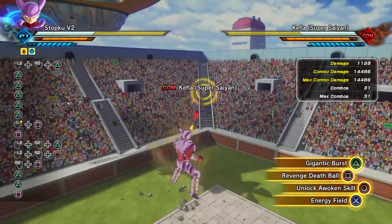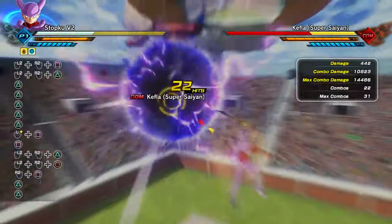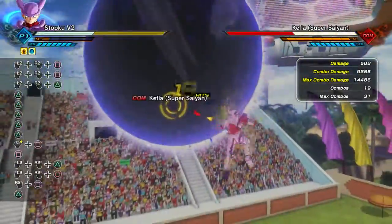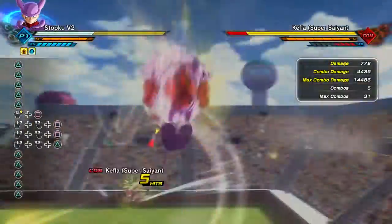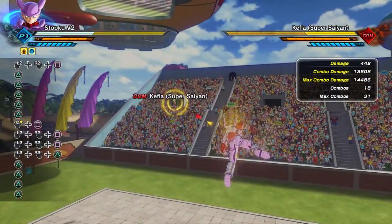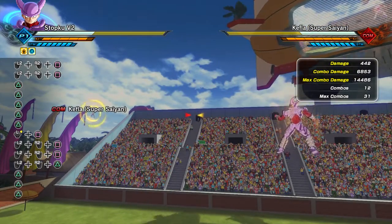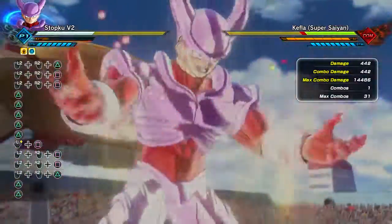Now Revenge Death Ball — if you guys haven't seen my previous Baby Vegeta video, you can hold it longer for more damage. Just so you know, it has terrible tracking. So ideally, shoot off three ki blasts, stamina break, then combo into Revenge Death Ball for the best results. The ki you have left gets used to buff the move itself. That's basically it for all the costumes and skills — hopefully you guys enjoyed and I'll see you in the next one.